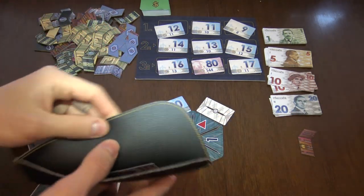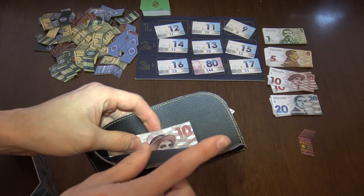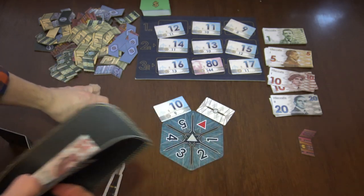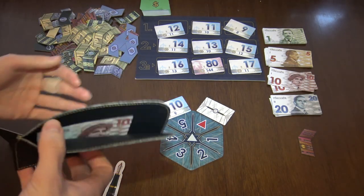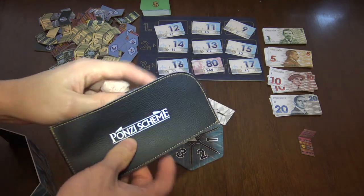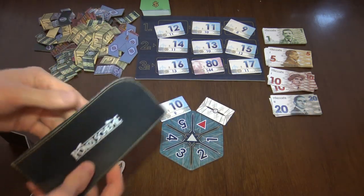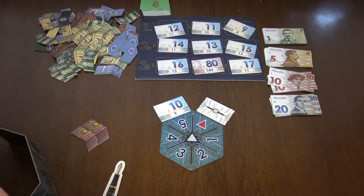Or he can double the amount — returning the original offer and paying the same on top — but then he keeps the tile. Whatever the decision, you cannot refuse. So if he accepts 10 and hands over the tile, it's done. Every player does that clandestine trading in turn.